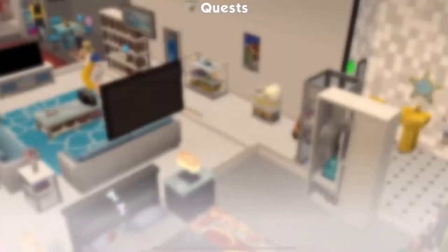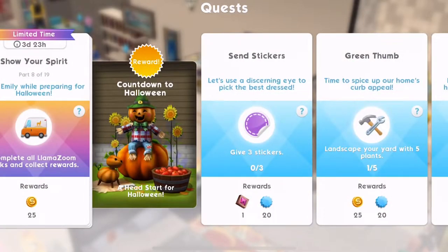Hi guys, my name is Bina Jemskill and welcome back to The Sims Mobile. We are currently completing the Countdown to Halloween quest within the game. In the previous episode we got up to part 8 where we had to complete all the Llama Zoom tasks, and we are about to complete the Llama Zoom tasks now.